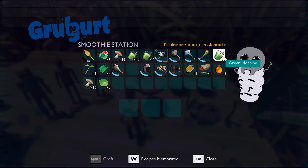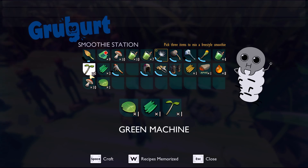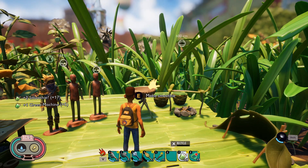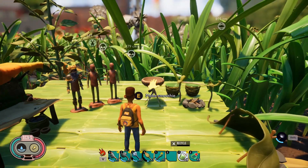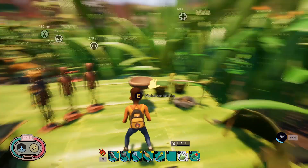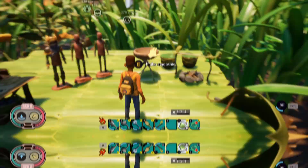A really easy smoothie to make is the Green Machine: a clover leaf, plant fiber, and a sprig. It not only heals you, it gives you hyper stamina for a bit of time and a little bit of liquid as well. That one's really good and really easy to farm up — just keep those on your hotbar. If I'm going to fight something like a wolf spider, I'll chug one of these before I go in to fight it, and then I always have the basic ones on my hotbar too.